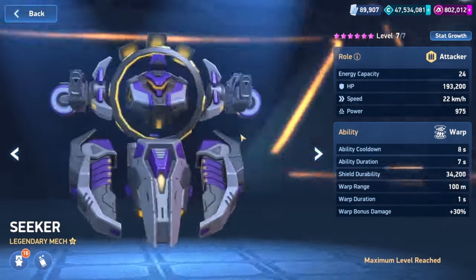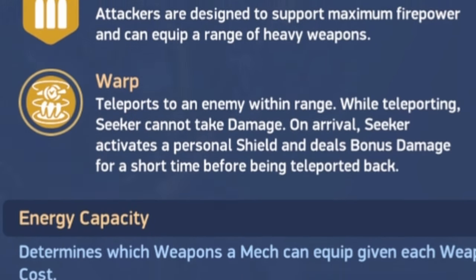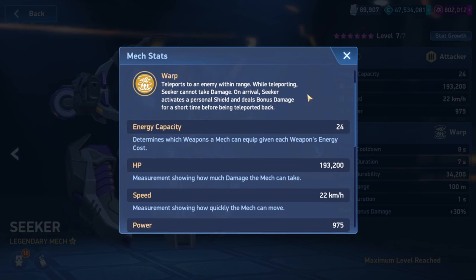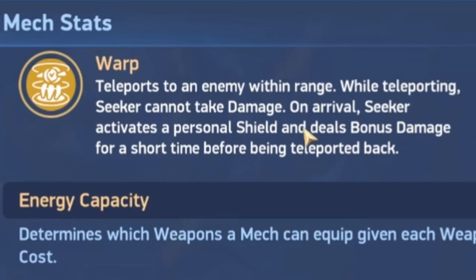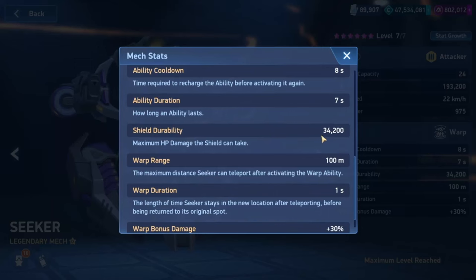The ability is something very interesting — it's like a teleport. Warp teleports you to an enemy within range. While teleporting, you cannot take damage, so basically during the teleport animation you are invincible, which is nice. That's not true of Redeemer, so it's a step up from there. On arrival, Seeker will activate a personal shield of 34,000.